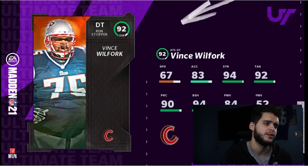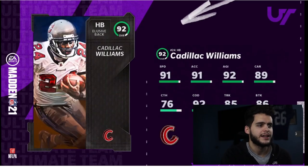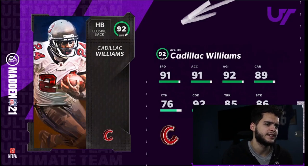Cadillac Williams is a cool name — halfback with 91 speed, 90 change of direction, 92 agility, 85 trucking, and 86 break tackle. Kind of a budget version of Saquon Barkley — borderline power back with pretty good agility, change of direction, and speed. On a budget theme team he'd be great.